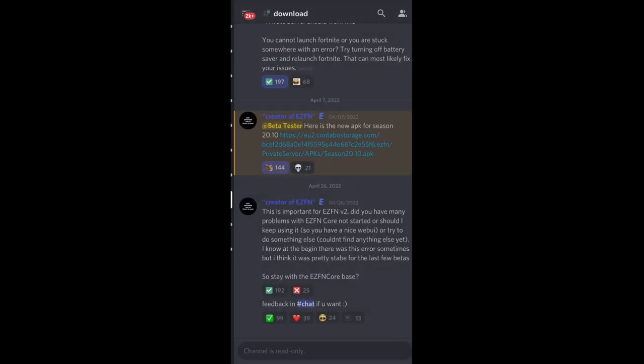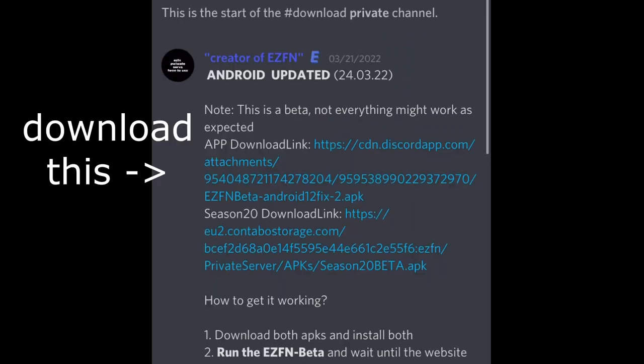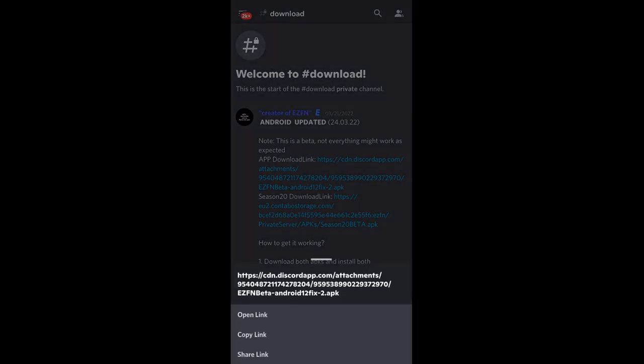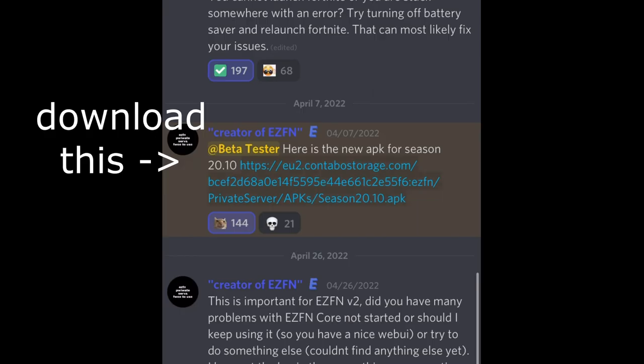In the download channel, you're going to see some links. Scroll all the way up to the top and download the first link that says 'app download link.' Then you're going to want to download the second link, which is the new updated link for the newest updated Fortnite.